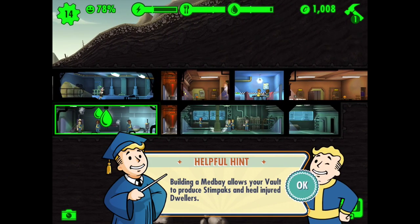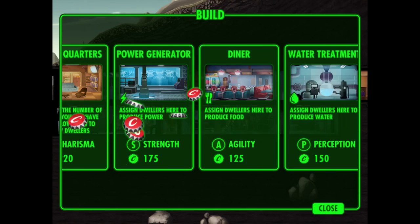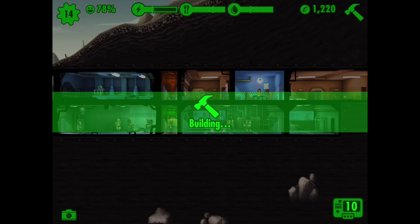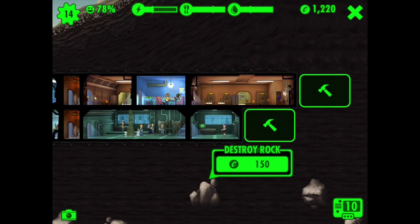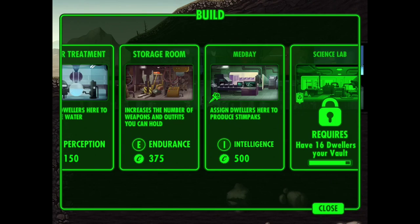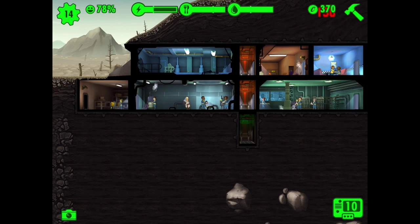Building a med bay allows your vault to produce stim packs and heal — that's cool. We can actually do that now as well. Let's build the med bay up here — I'm going to destroy this rock and that rock. Let's build an elevator right there and that means we can start building on this level too.